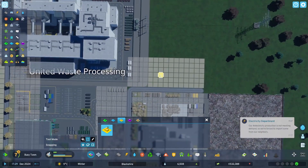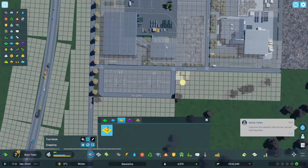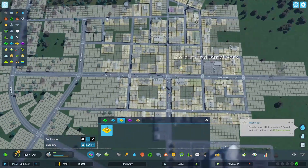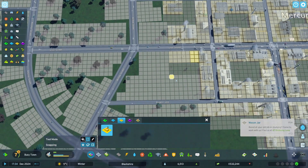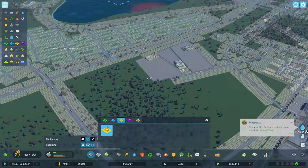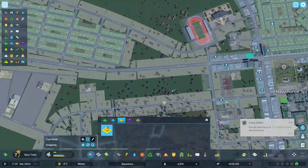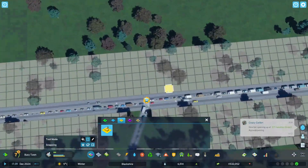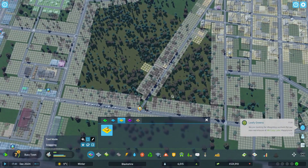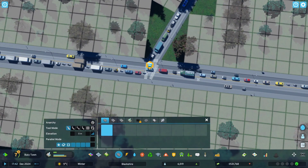I like the idea of maybe getting a few smaller industrial sites behind our garbage complex. Just so we can kind of satiate the demand that we have. And I suppose we could also do a little bit of this, a little bit of that. They are wanting commercial — we have a whole stretch. What are your issues, my friends? Because I think this is like the primary way people are trying to get to the industrial area.